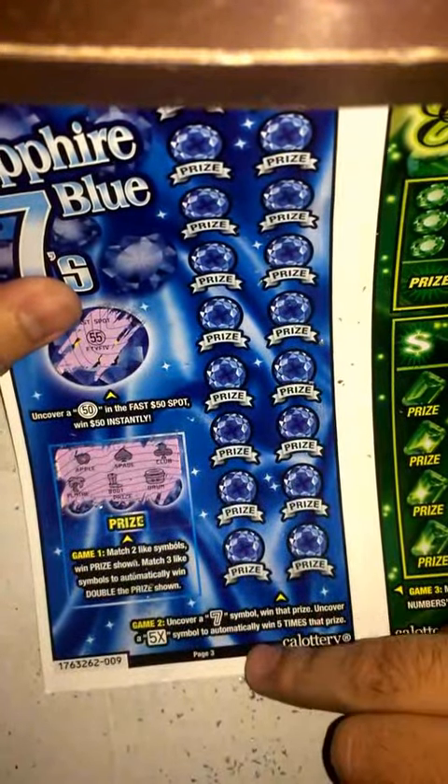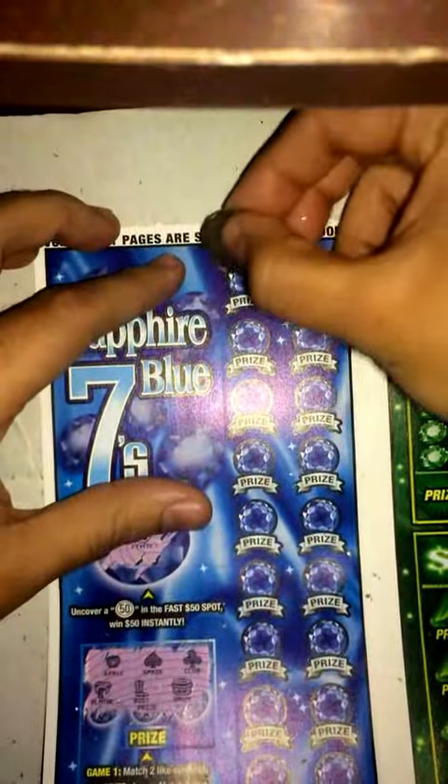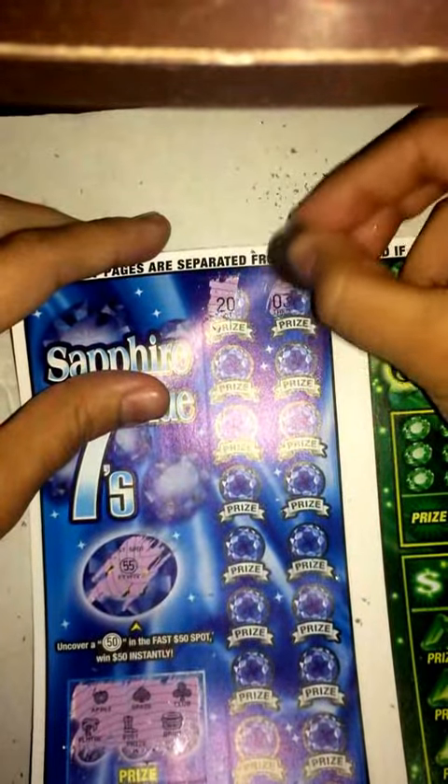Let's go on to this side game. To uncover a seven symbol, win the prize. Cover a 5x symbol and I can win five times the prize. So let's just look for either a seven or a 5x. I got a 20 there on top — you guys can see that.